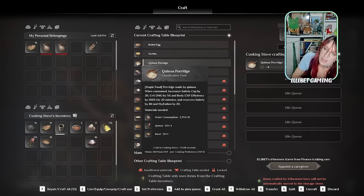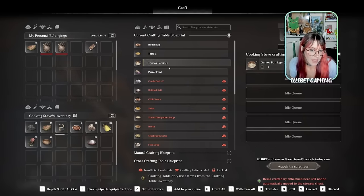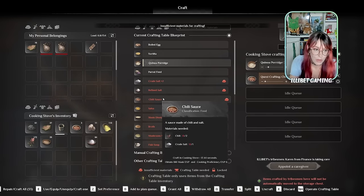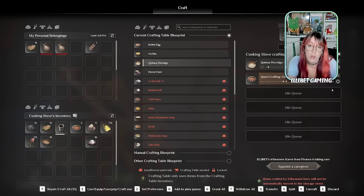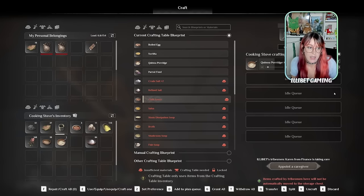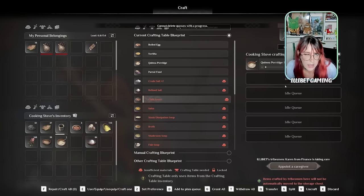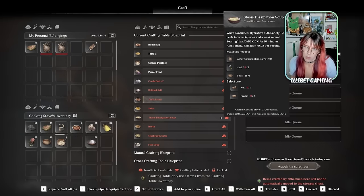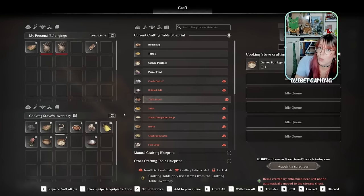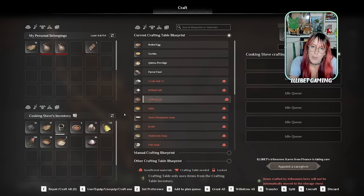Quinoa porridge is super important - as soon as you can make it, start feeding it to your followers and yourself because you get great XP gain. If materials are grayed out but you have the recipe unlocked, press D over it and they'll go find the materials for you. You can make them craft all of it forever or just one. Keep in mind that buffs don't stack well - apparently they lose duration when split, so keep them all together in a stack.